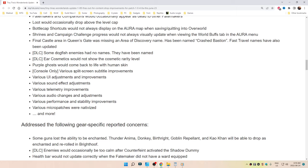Purple Ghost would come back to life with human skin. Console only: various split-screen subtitle improvements, various UI adjustments and improvements, sound effects adjustments, telemetry improvements, audio changes and adjustments, performance and stability improvements. These are all various fixes as well as micro patches that were nativized.